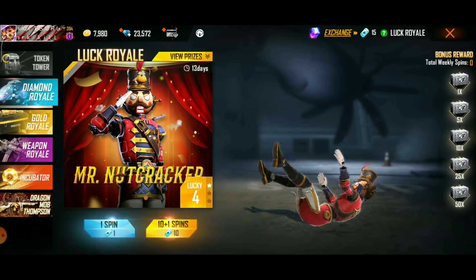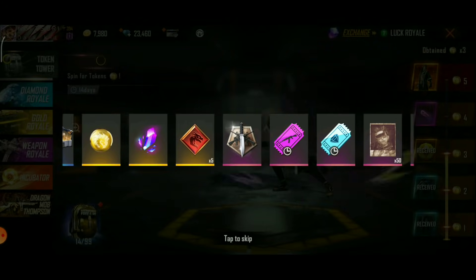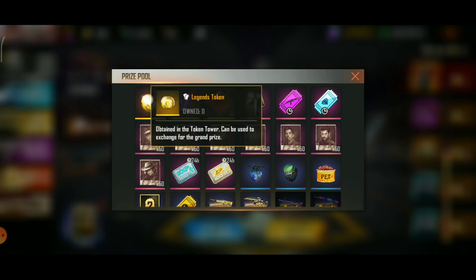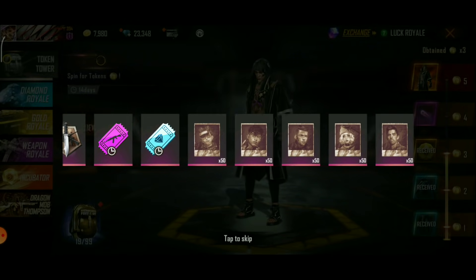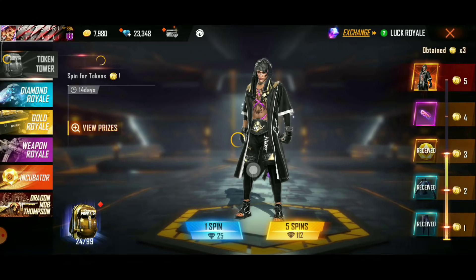We'll do it with the diamond royale. If you find the diamond royale, keep the one to make a big deal. Then you can make a big deal. So instead of making a big deal individually, we'll make a big deal together. Now I will give it 5 tokens.